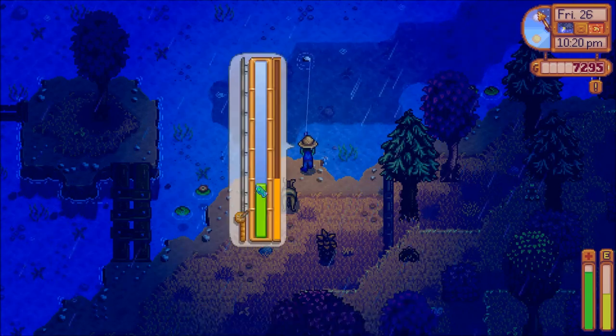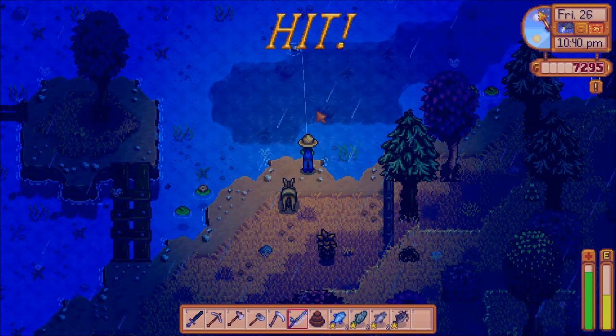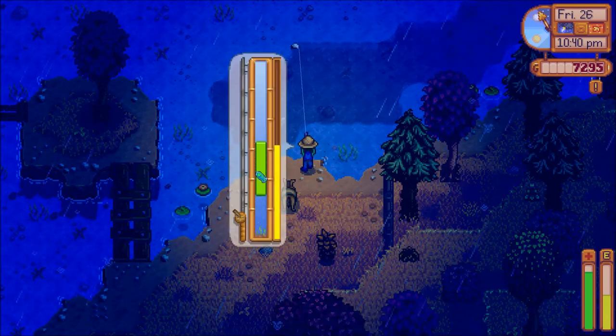The walleye can be found in the river south of your house, can also be found in the lake up north just south of the mine, and can also be found in the forest pond.